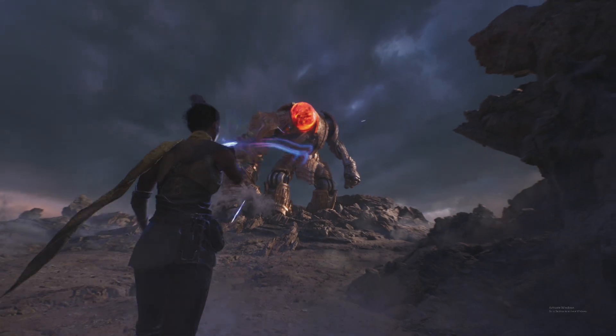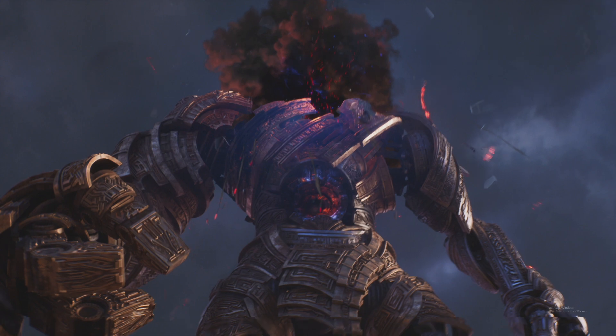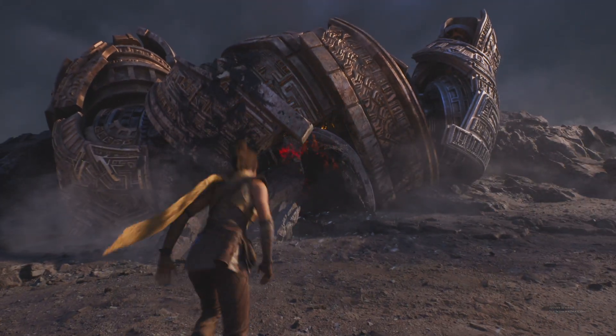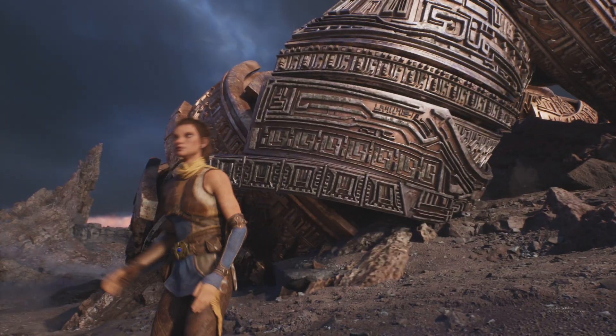I was watching some Digital Foundry videos before recording this, and what I found really interesting was that the developers of this particular project — it wasn't Epic Games, it was someone else — they actually incorporated Nanite into the boss's mesh structure. As we defeat the boss towards the end of the demo and walk into this area, you can see that level of detail, and what's crazy is that level of detail had been there the whole time. Nanite is really fantastic.